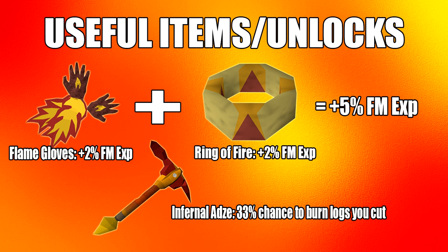The first set of unlocks I'm going to talk about are the All Fired Up quest minigame rewards. The flame gloves and the ring of fire both give 2% more XP for fire making each. If you wear them both together, they'll give you 5% more XP. The flame gloves require 62 fire making and the ring of fire requires 79 fire making.